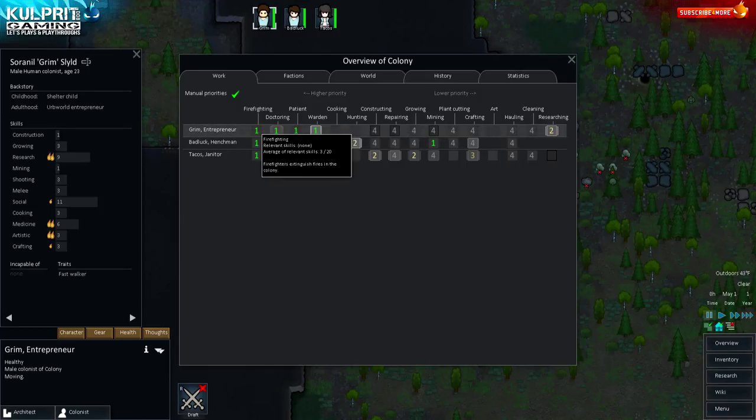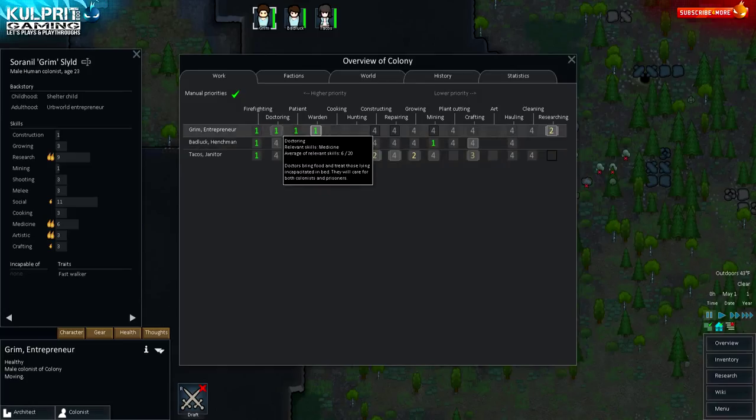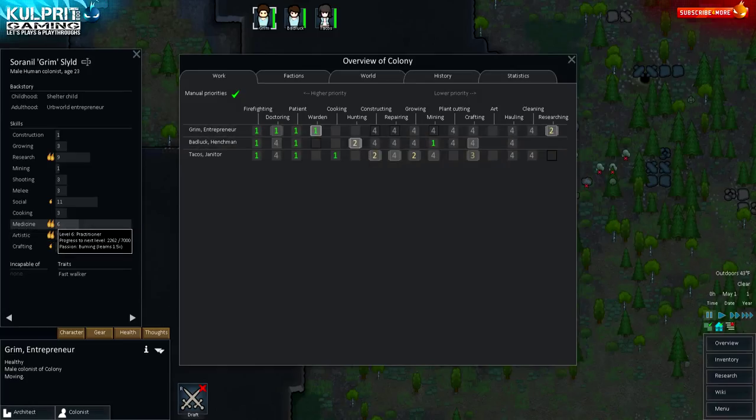This is a priority list from left to right — your colonists try to do the number one tasks first. Firefighting comes first, then doctoring. The double flame icons mean a burning passion for that ability — they'll learn it much quicker. Grim is the doctor. He's set to prioritize medical and warden duties above everything else.